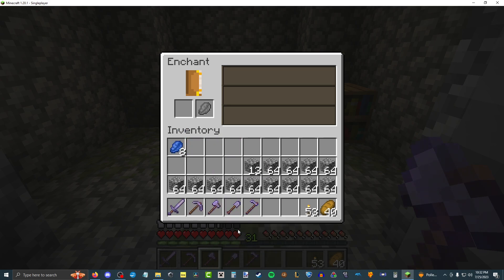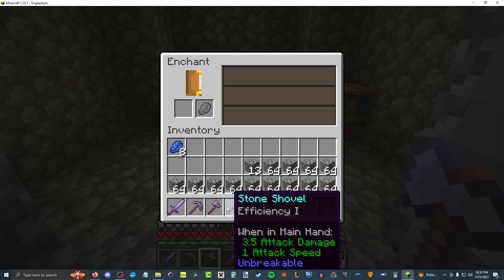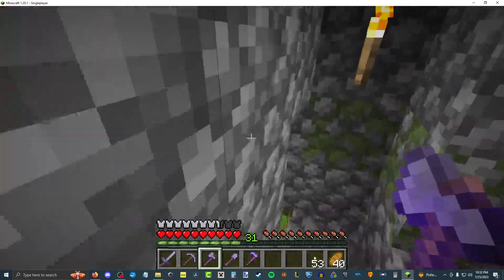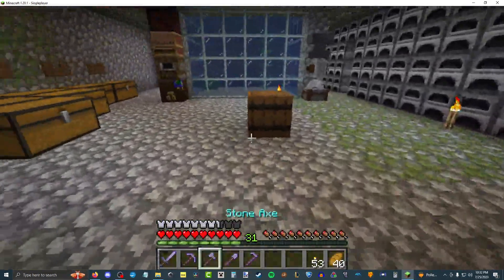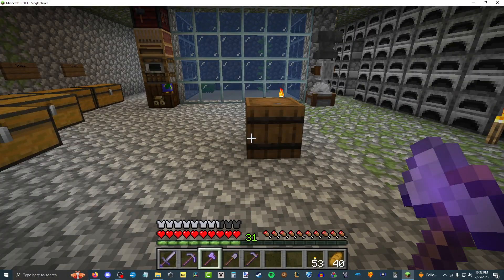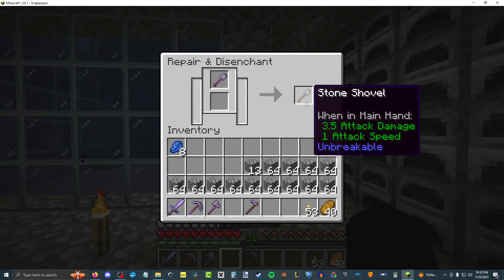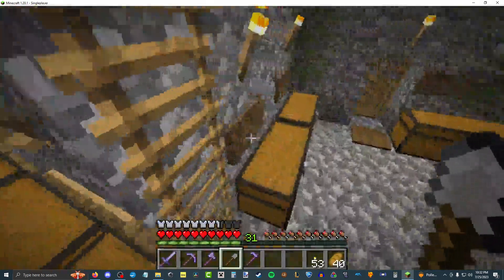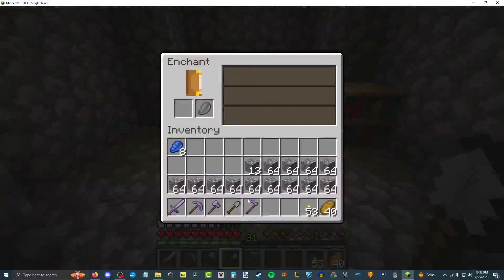I have enough XP to enchant another item. The hoe got all the enchantments. I guess let's go for it. Let's get our stone axe. Actually, I need a ton of dirt. Let's do our shovel next — that just makes sense. Upgrade it from Efficiency 1 to Efficiency 2, or at the very least get our enchantment straight back.